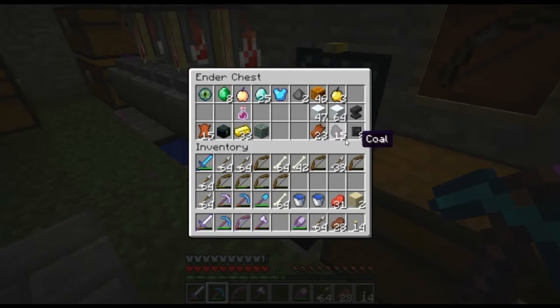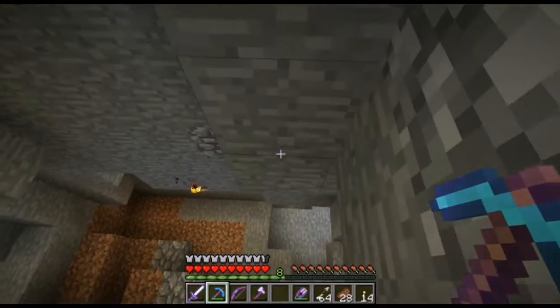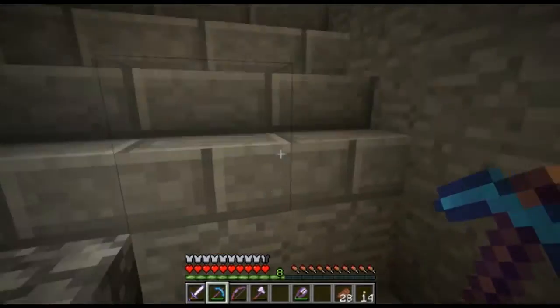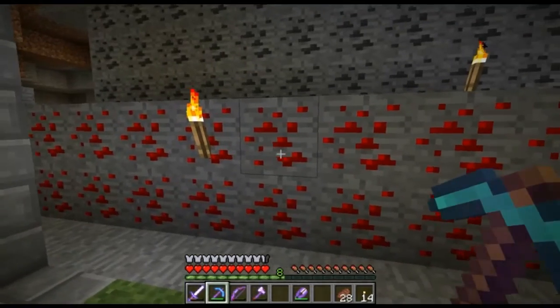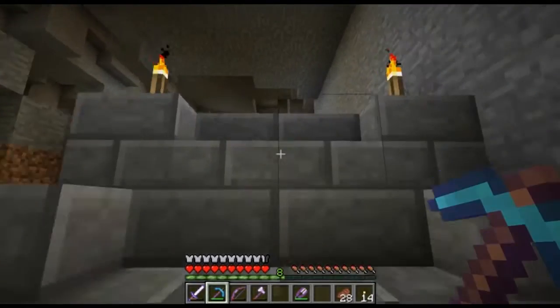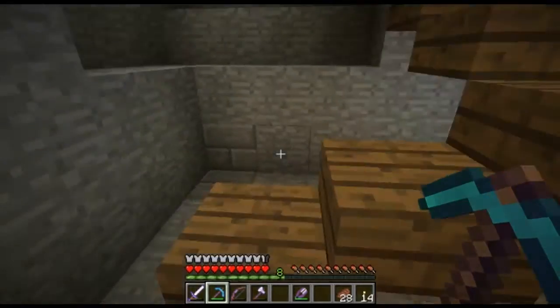I need to get rid of some of this unnecessary stuff — I just don't need all this stuff, but my inventory's full. I can't wait till the 1.5 update comes out so I can set up a better sorting system and just have it automatically go up. Got some more redstone — last time I had it stacked up to here. I added all this redstone here, and I used my silk touch pickaxe and got some smoothstone, then used my regular pickaxe and got some cobblestone.